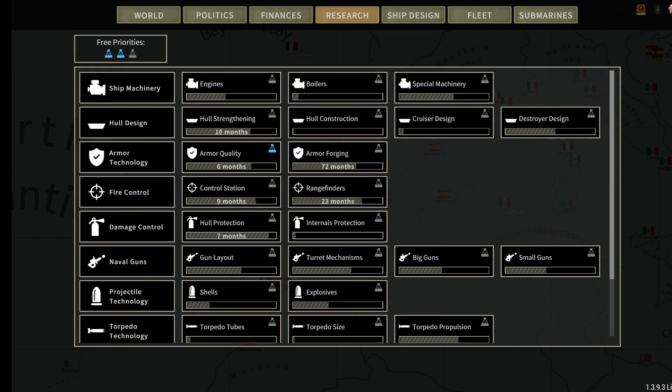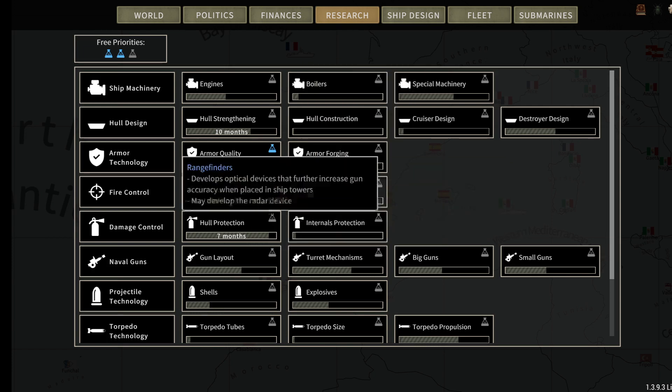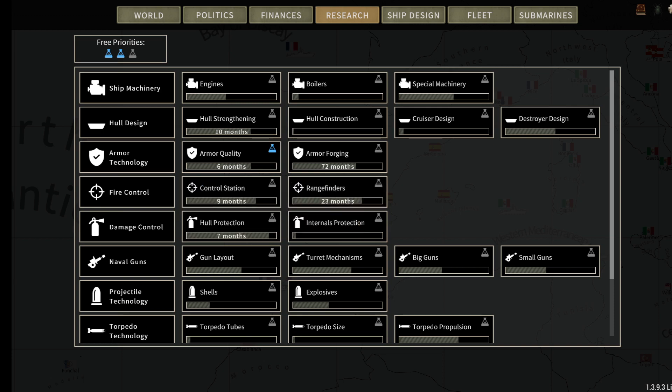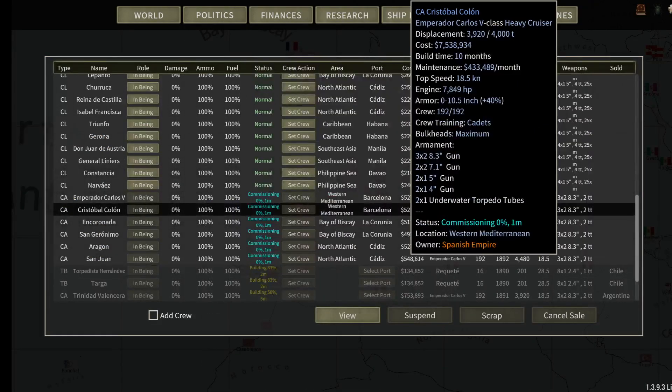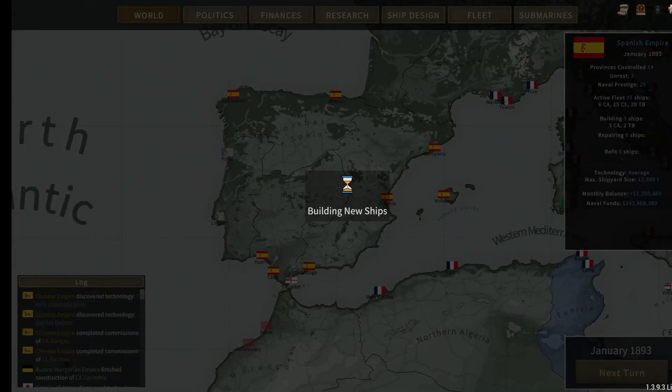The control station and rangefinders deal with gun accuracy and being able to spot the enemy — obviously including the radar device. We are one month away from putting our own heavy cruisers out, so we'll go into 1893.